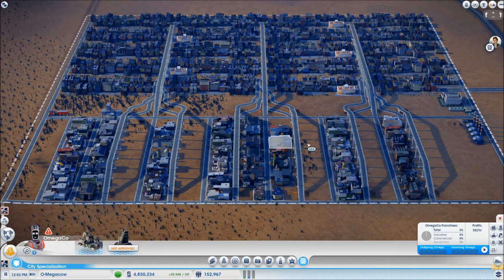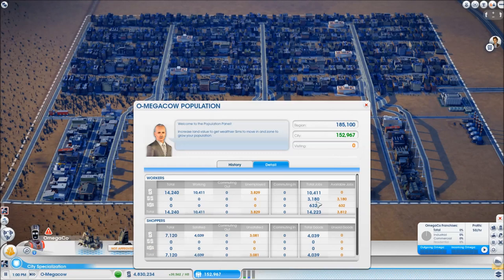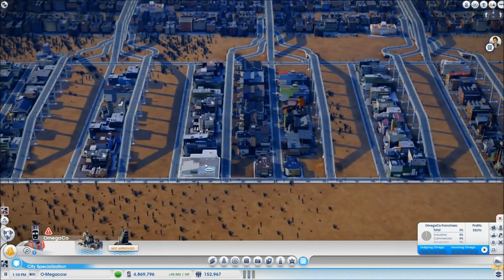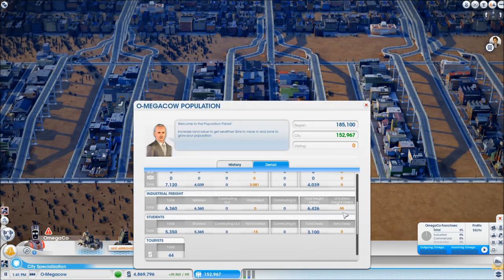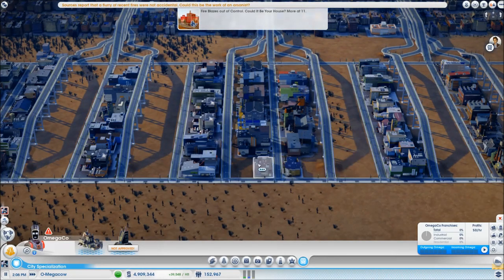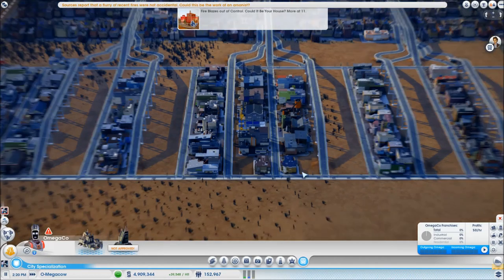I've put in a couple of extra rows of industrial and the reason for that is you want to get your industry to the point where they're completely fulfilling freight orders. You want to get this unfilled freight orders down to zero. I'll explain why in a few minutes. We just had one of these go to medium so I'm expecting that any second that's going to go to zero, and we've still got a couple of buildings that need to go to medium so we're going to cover that and have a little bit of extra capacity.